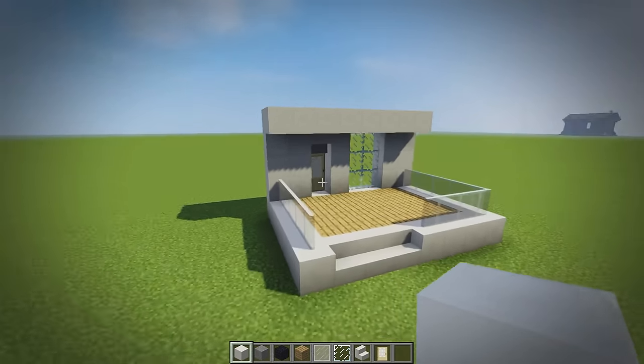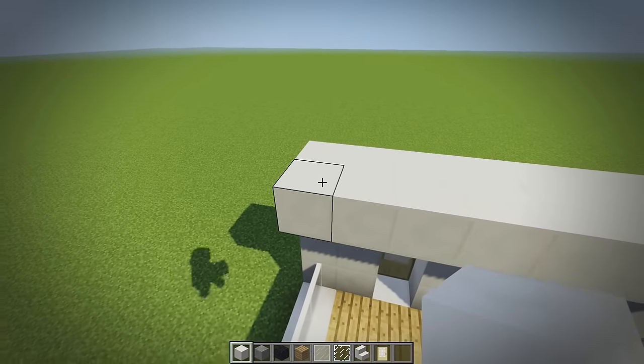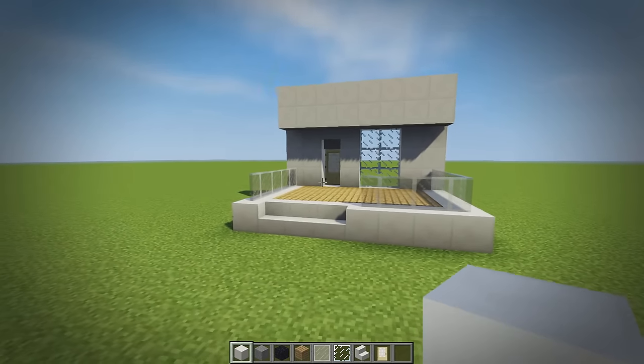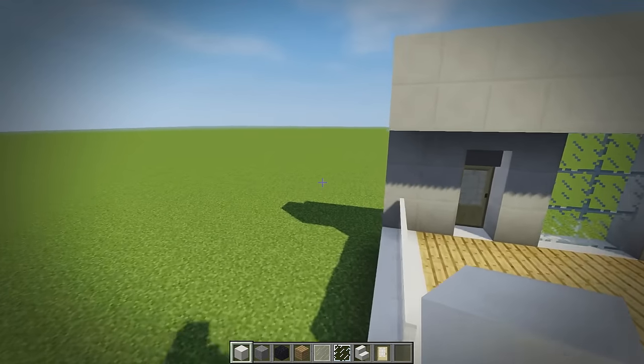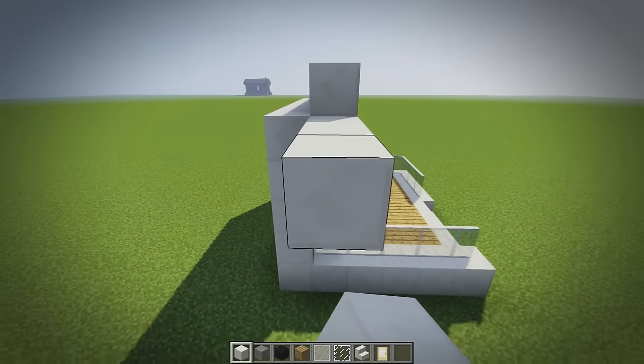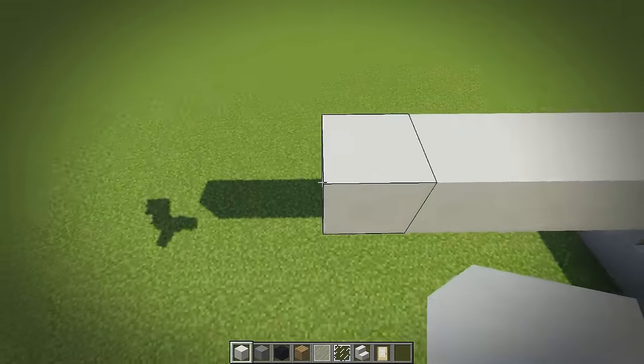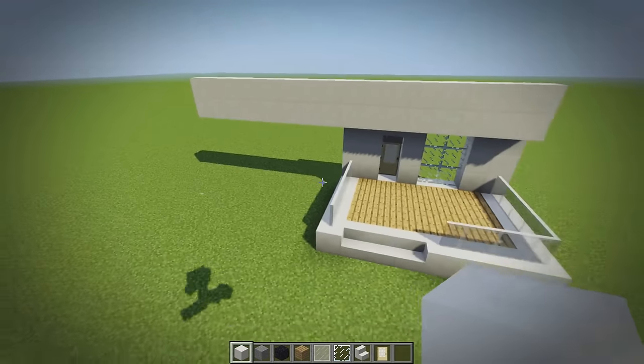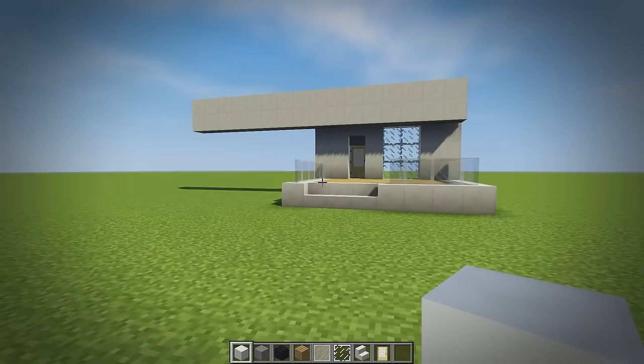It kind of looks like a little cute cottage. On top we're going to place another row of quartz giving us that nice thick modern shape to the front, and now we're going to bring it along — 8 blocks all the way along the top.